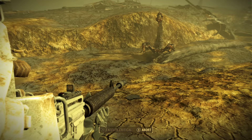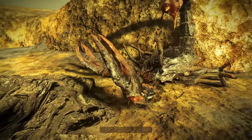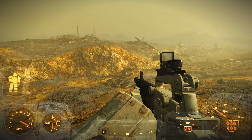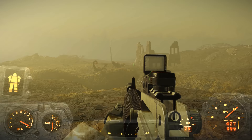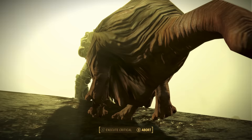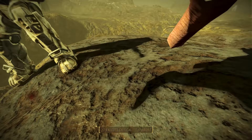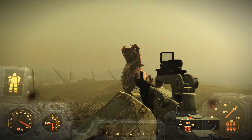Over time, Deathclaws have become more prominent throughout the wasteland. Originally, Deathclaws were only found in the Boneyard from Fallout 1, however they've since spread across the United States, appearing in places as far away as Boston as seen in Fallout 4, and the Capital Wasteland as seen in Fallout 3. In Fallout New Vegas and Fallout 3, Deathclaws tend to congregate together, making places like Quarry Junction from New Vegas and Old Olney from Fallout 3 so dangerous, because you're dealing with not just one or two powerful enemies, but sometimes five or more.